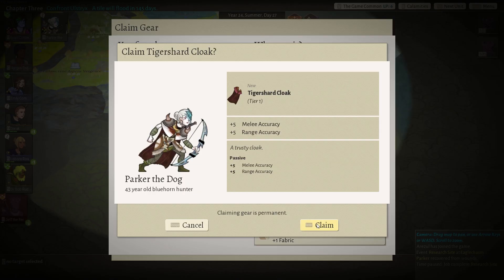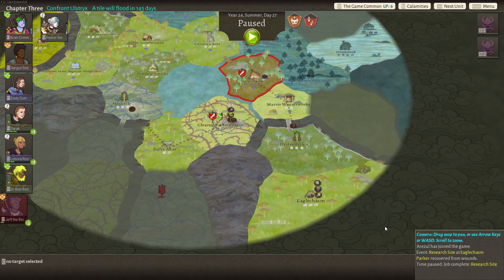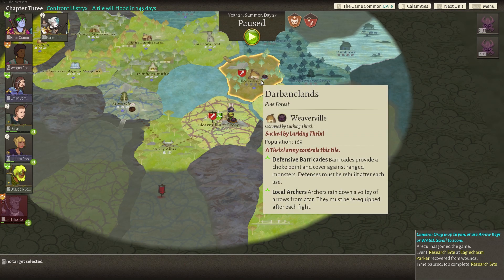Did Parker have one? Parker doesn't have one — let's give it to Parker then, because we want Parker to be as strong as possible, and then plus five dodge. I think we give it to Parker. 91 Dodge — that makes her pretty freaking ridiculous, if I got to be honest.